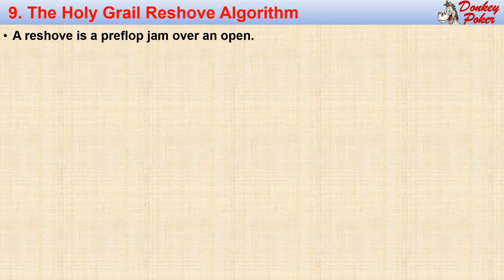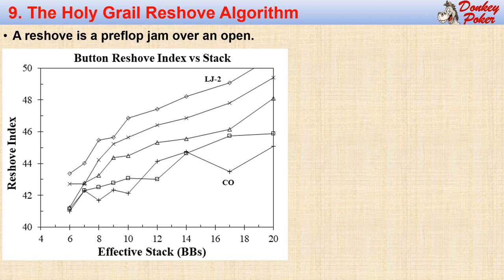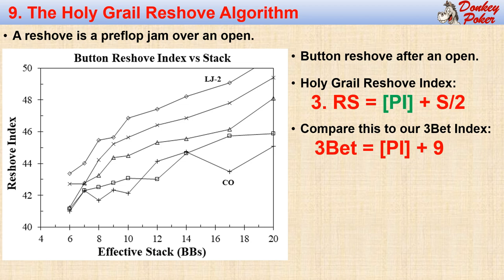Now let's look at reshoving, which is when we jam over an open. This also applies to jamming over a limp plus an open, or jamming over an open plus a call. This graph shows our reshove index when we are on the button after an open from an earlier table position. For example, after a low-jack-minus-two open with 12 stacks, our reshove index is 47.4 points. We can see that our reshove index is higher when the open comes from earlier positions — the gap principle in action. From these curves, we construct the Holy Grail reshove algorithm: reshove with the position index of the opener plus half of our stack. This is similar in form to our Holy Grail 3-bet algorithm, since a reshove is just an extreme type of 3-bet. These two algorithms mesh at 18 stacks, so generally we 3-bet normally with more than 18 stacks and reshove with smaller stacks.